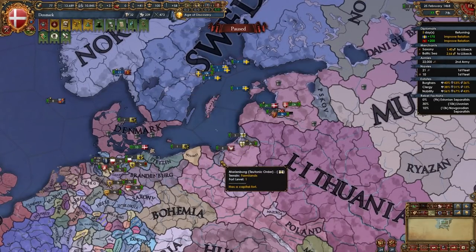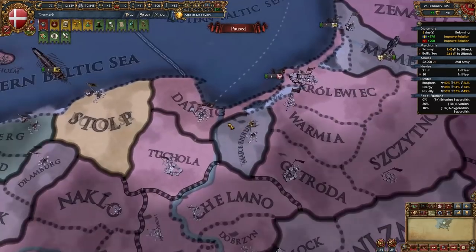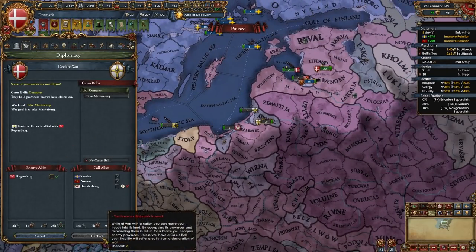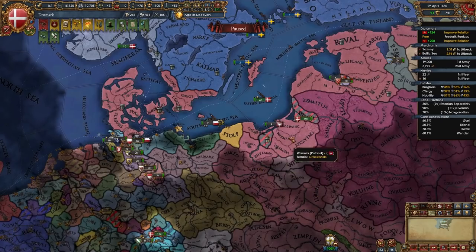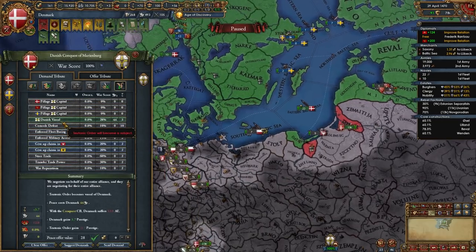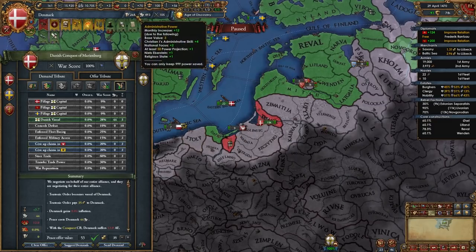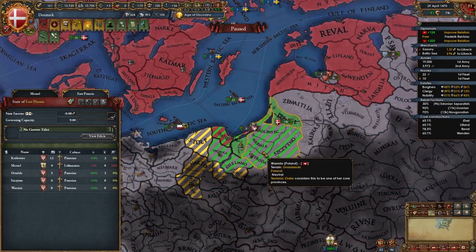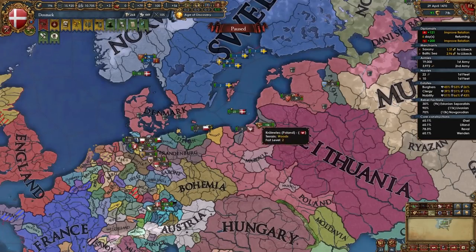If the Teutons still exist, declare on them now. Note that in your game Danzig might already be owned by someone else if Poland got the event for it — they wouldn't get it if you already own Danzig. I'm declaring on the Teutons and vassalizing them, since they have a bunch of cores on provinces Poland currently owns. By this point neither the Livonians nor Teutons should remain independent.